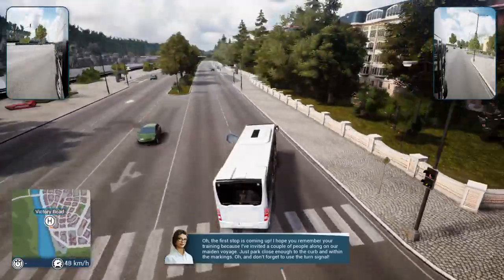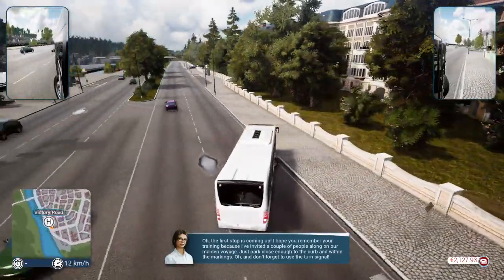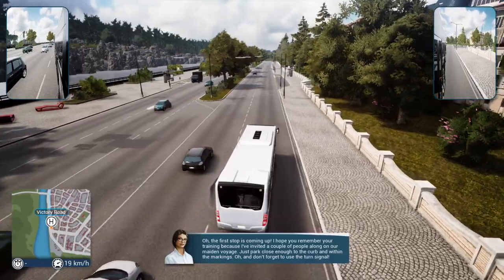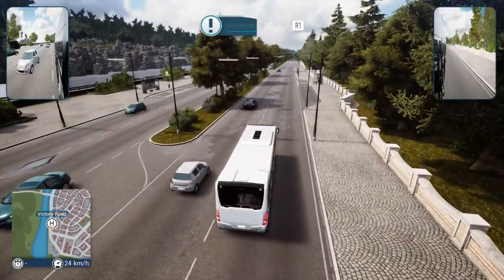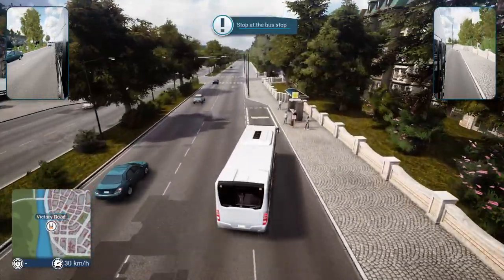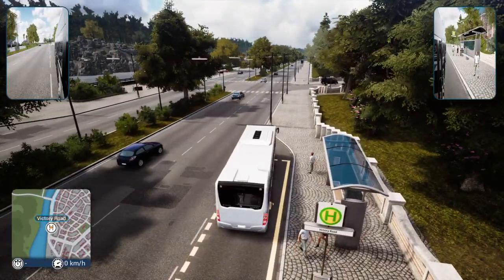I'm just running red lights. The game tells me I'm not close enough to the curb and within the markings. 'Don't forget to use the turn signal.' How do I use the turn signal? R1 — there we go! Okay, I'm going — here I am, people, get on!